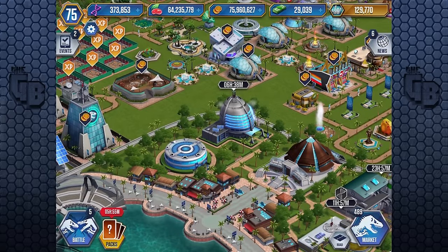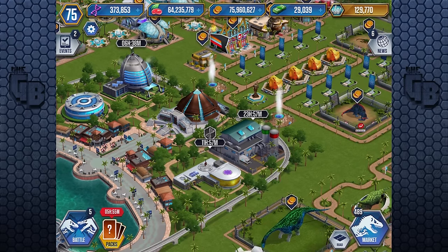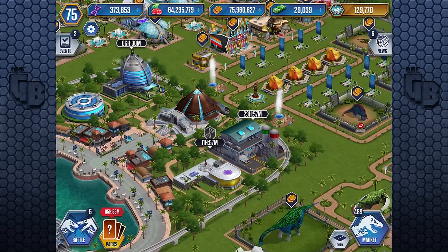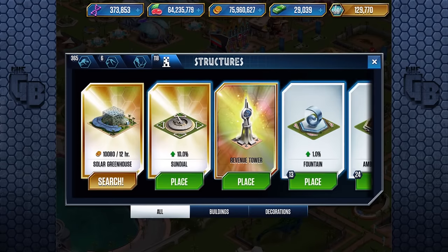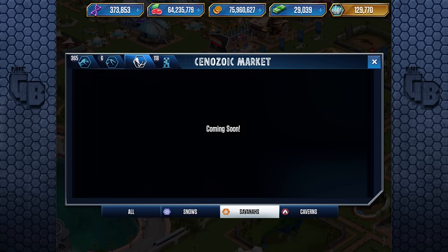If you guys want to leave a comment on how the loyalty points work — because I'm already a VIP and now I don't have the VIP anymore apparently. Oh there it is — the Mammoth search! It's got its own type: Snows, Savannah, and Caverns.